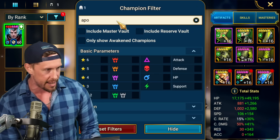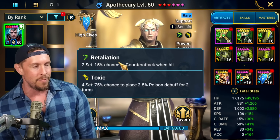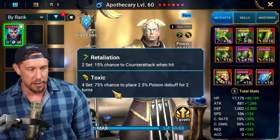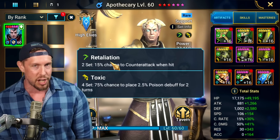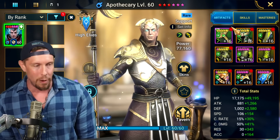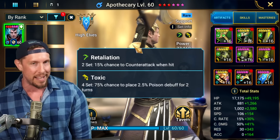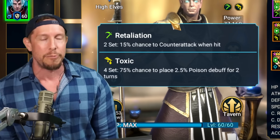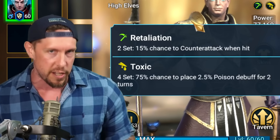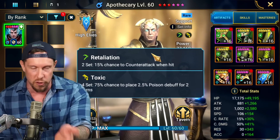Let's take a look at the build. It is a Retaliation and a Toxic set. Toxic is a 75% chance to place the weak version of a Poison for two turns. Retaliation helps land more Poisons — 15% chance to counterattack when hit. Going in with that A1 ability on the Retaliation, now that it's only a two-piece set — they made that change about a year ago. I really like Retaliation as a fill-in set when you don't need accuracy on a specific champion. There is no mandate for accuracy on this build of Apothecary.